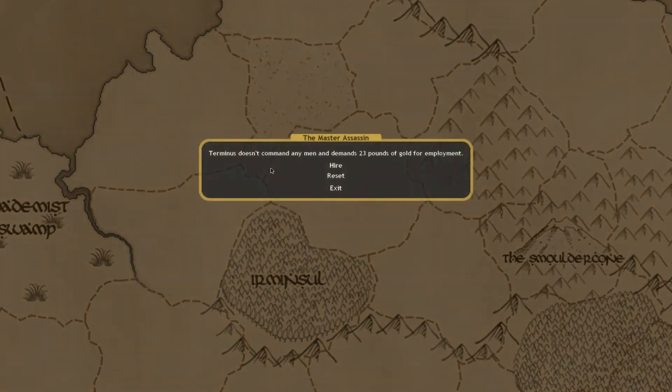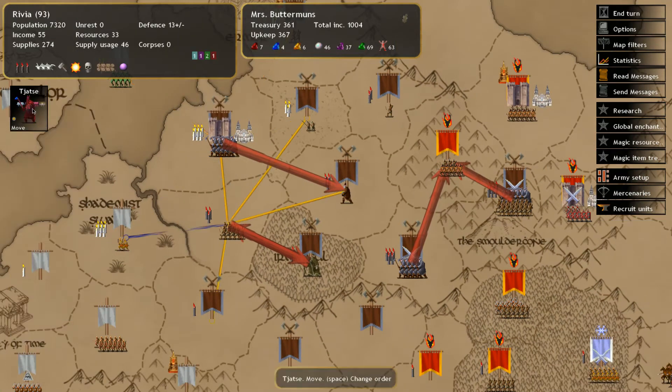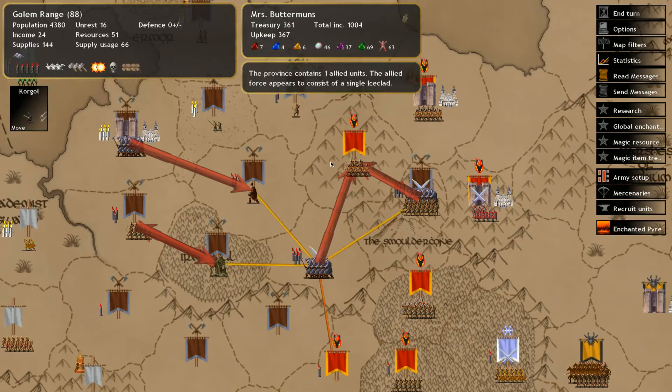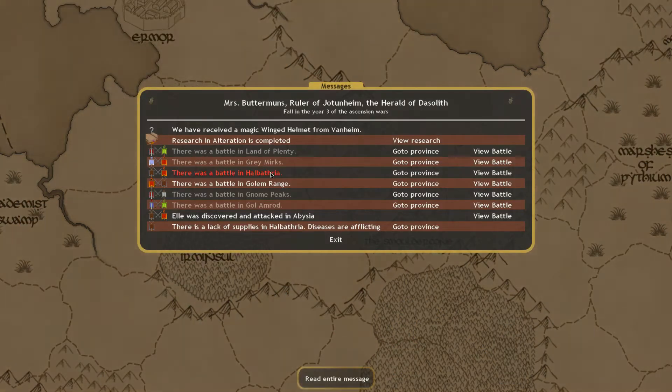Currently we can hire a Master Assassin, Beast Brother, and the Master Druid. None of these mercenaries are particularly good. There's really not much I can do here except for some unit movements and taking out the enemies over here. And that's right — we forgot to check out the battles that we fought. So let's do that right now.